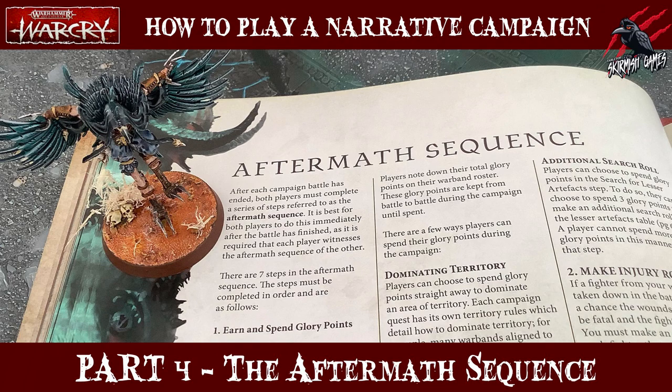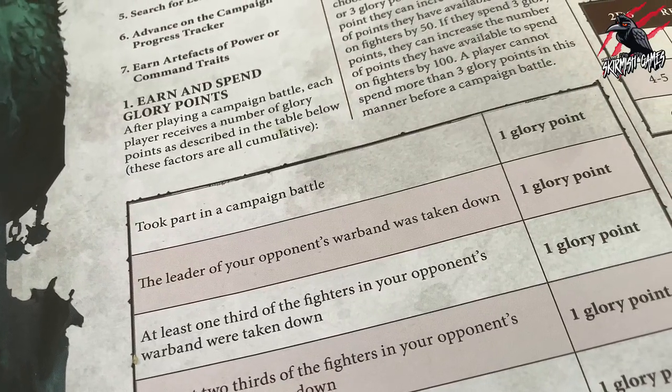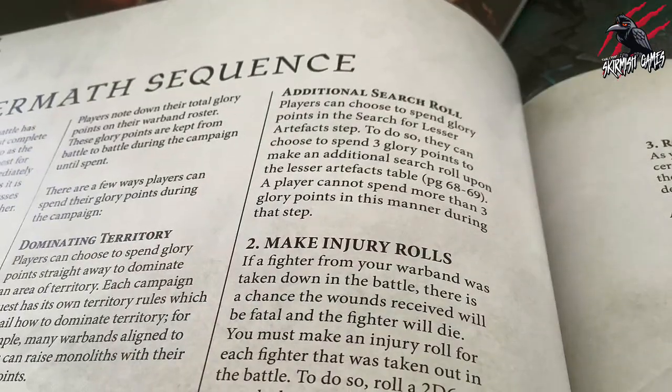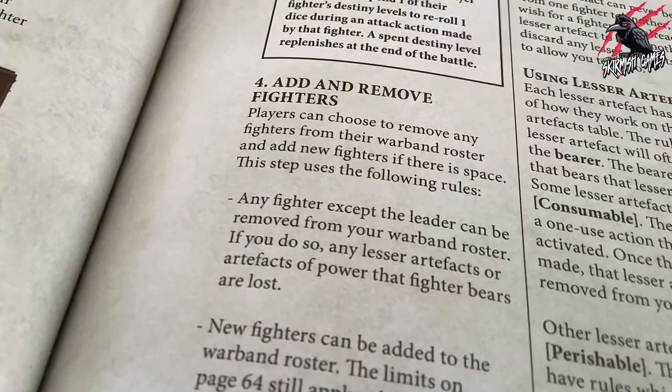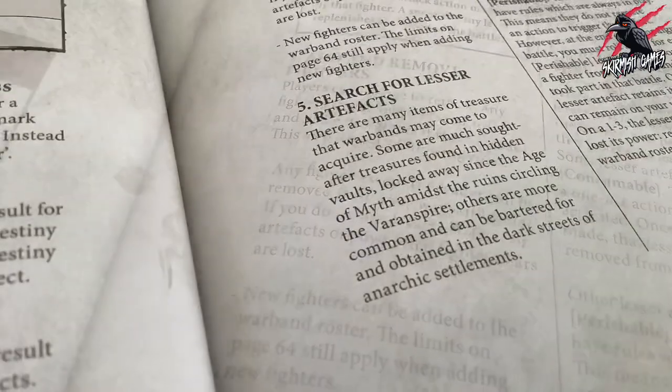In this video we'll cover the first part of the aftermath sequence, which will cover mostly the fighters. We'll look at how to earn and spend glory points, make injury rolls, roll for destiny levels, add and remove fighters, and search for lesser artefacts.